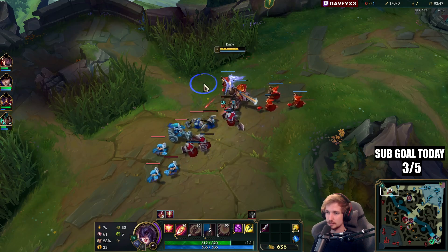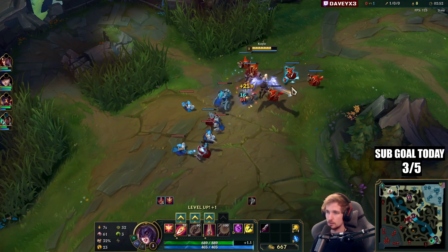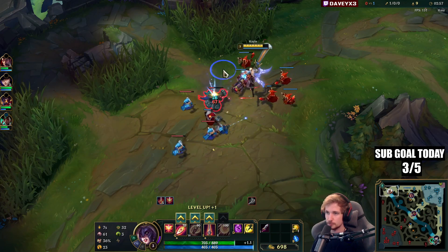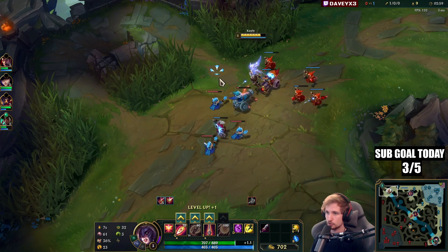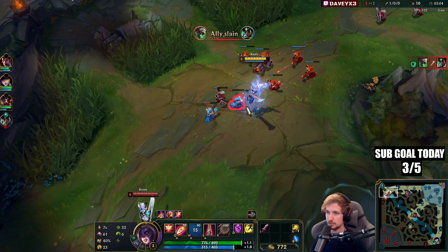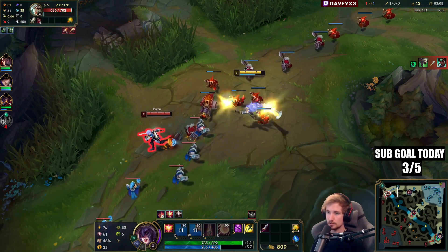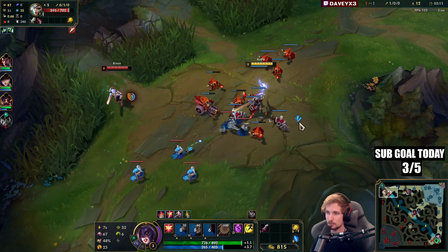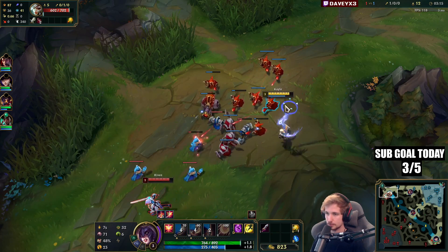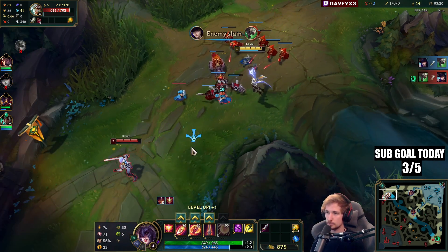If you go Lethal Tempo with Bone Plate, you get a lot of attack speed and the Bone Plate will force trades. So when Riven goes in for the all-in, you just proc the Bone Plate, start going all-in with your attack speed from Lethal Tempo, use the slow, and you also have your E damage — the lower your target's HP is, the more damage you deal. People think Kayle is only a late game champion, and sure, Kayle late game is probably one of the best right now, but you can also win the early game.